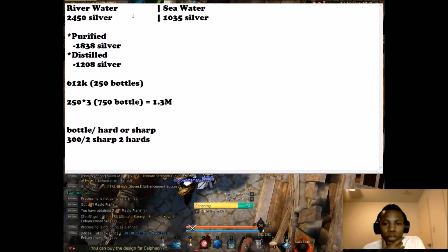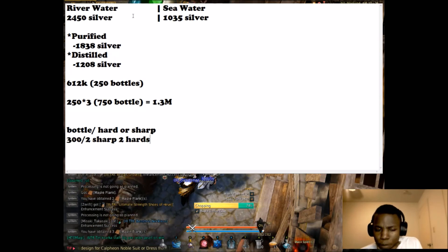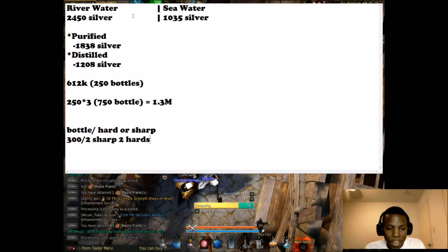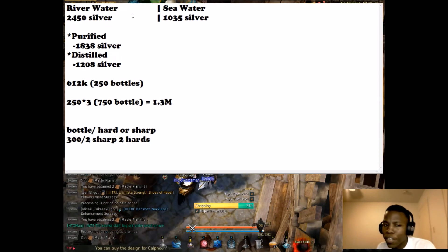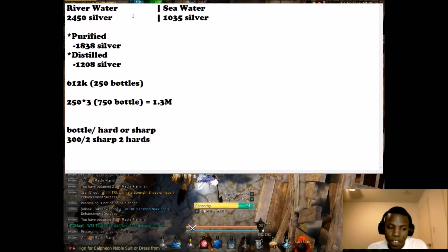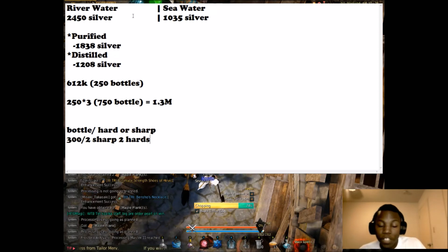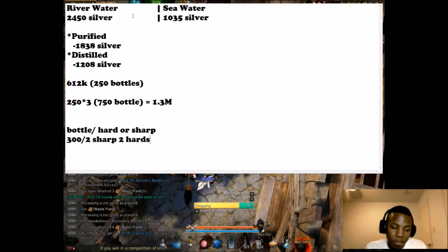I'm not sure if it will be accurate right now considering I think there's a drop event going on, but it would still be great to get these numbers. As of right now it would not be the most efficient way to spend your energy, but there is money in it and you don't have to be there to collect it. Obviously if you went the long route — collecting, making the purified water — you could also put that purified water into alchemy and make other things out of it, which would result in more money.